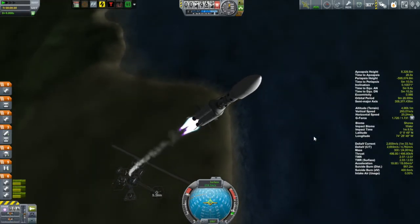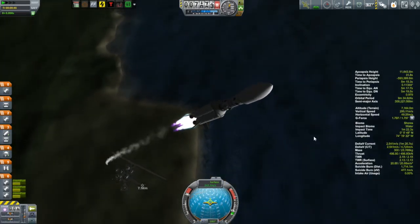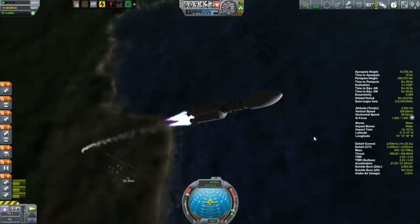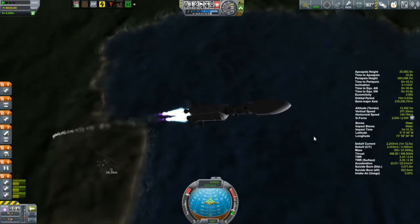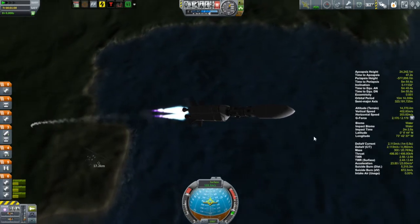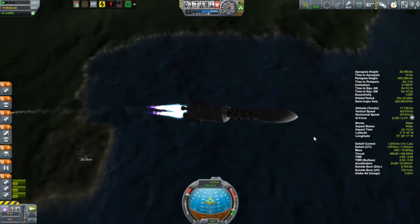In the second half of this video we have a lander on its way to Drez that is going to be using the stock LVN atomic rocket motor, and we'll get to that soon enough. And then we have this other thing, which I'll talk about very soon. In between, we do have a couple of other things going on, including the conclusion of that mission to capture that C-class asteroid.